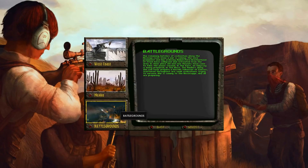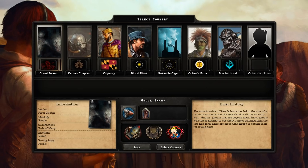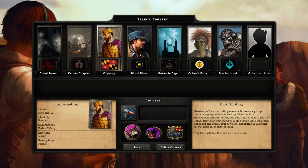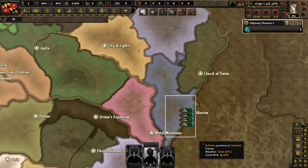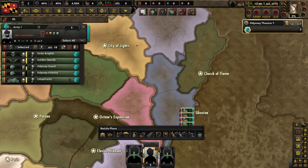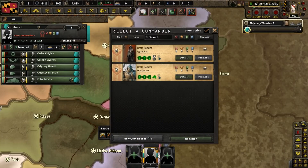We're going to go to the Battlegrounds bookmark and select Odyssey, and that is the country we are going to be playing as. For some background, Odyssey controls Sykeston and some land surrounding it. It is led by Nicholas II, a charismatic and just ruler. At the moment, this nation is in a sorry state with only hopes for a great future. We begin with no national spirits, and as for our army, we have five units with two starry commanders, both of which are pretty good.